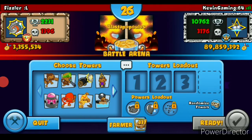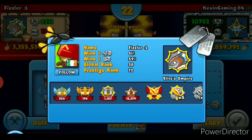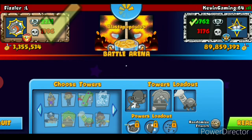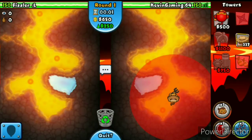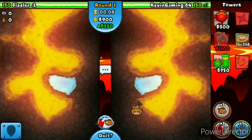Anyways, we got Flizz — Fizzler L. Let's try that Ninja Farm Motor once again. This might be the last game and then we're going to end it here. Hopefully we can get our victory right now — I think we can get our victory.